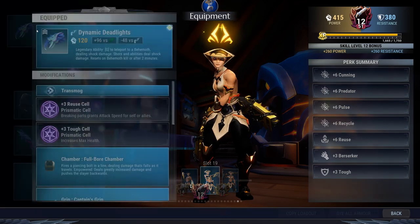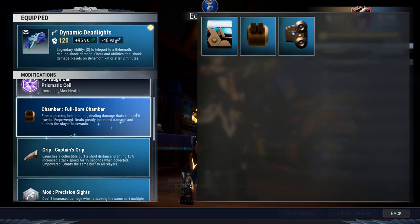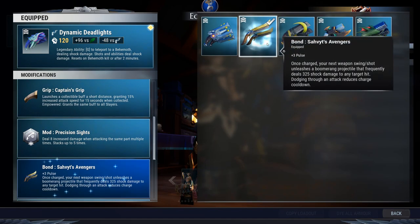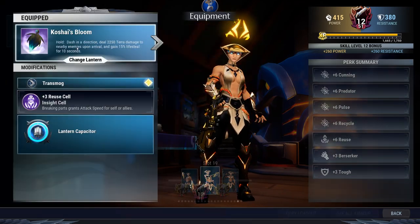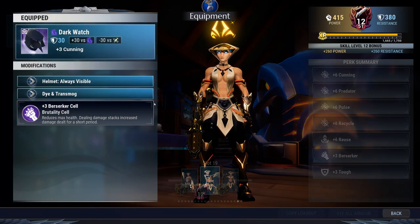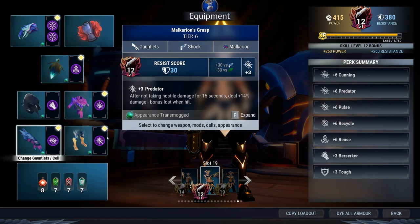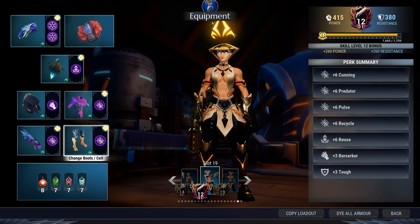Okay, Dynamic Deadlights from Malkyrion with a Reuse cell. Toughness cell. Chamber is Full Bore. You want to get your Precision Sights mod, and the bond will be the Surveyed's Avengers bond. You've got your Discipline Omni cell, Koshai's Bloom as your lantern with a Reuse cell, Dark Watch with a Berserker cell, Thrax's Shadow with a Recycle cell, Malkyrion's Grasp with a Predator cell, and Chronotreds with a Recycle cell. Lots of end game pieces in here but it is very powerful overall.